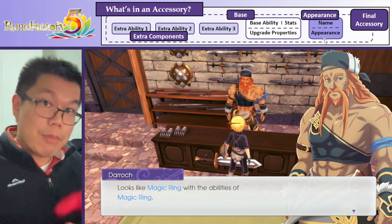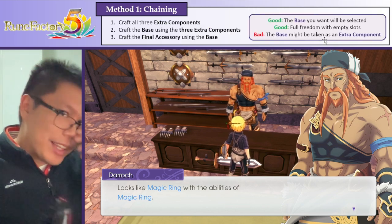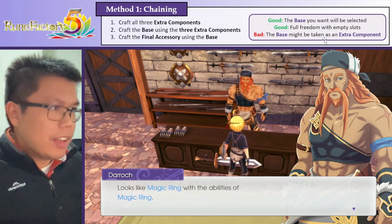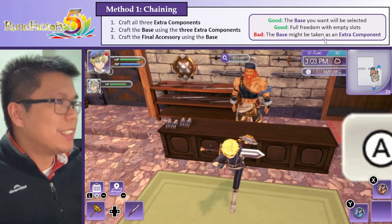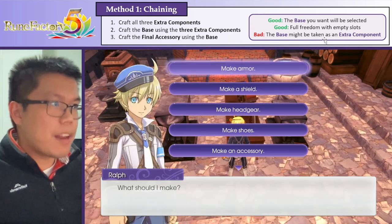Knowing all this, how do we make our final accessory? Well, there are basically two main methods. Method 1 is, I think, the slightly better one, which I call the chaining method. Basically, it's a three-step process, which we're going to do right now. Step 1: we want to craft the three extra components that add the abilities we want.